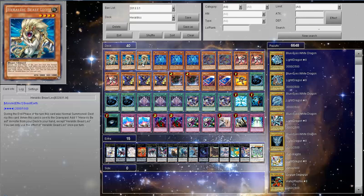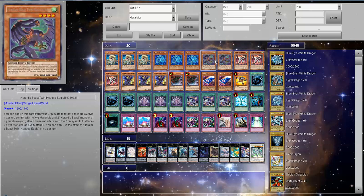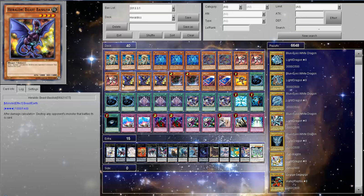We have three HeraldicBeast Leos, three HeraldicBeast Eel, two Twin-Headed Eagles, three Abra Conway, and three Basilisk. Some people like to use two or one, but I like to use three because three Basilisk is good.